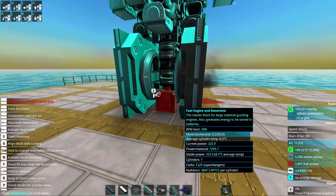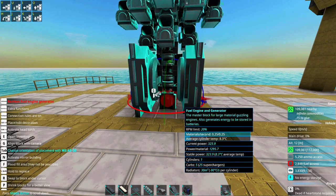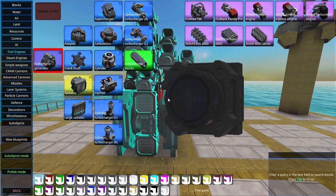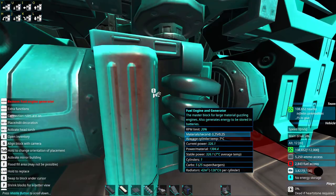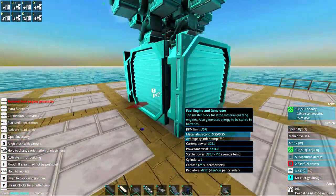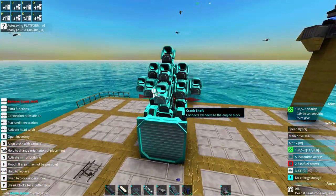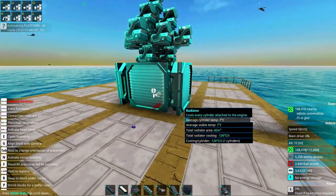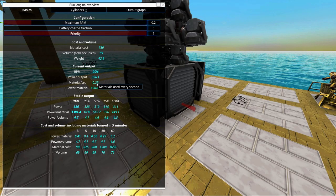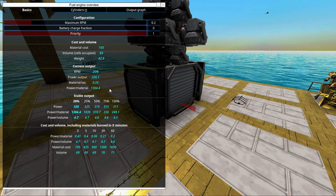We want this thing to generate all the power we need. The engine is also more efficient the cooler it is, so we can continue filling out some smart radiator tetris. This makes it quite cool — power per material is 1300, which is quite nice. We only have stable power of 316, and it only costs us 0.25 materials per second, so every four seconds we've used one material.